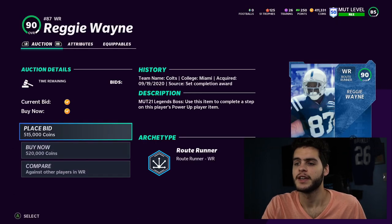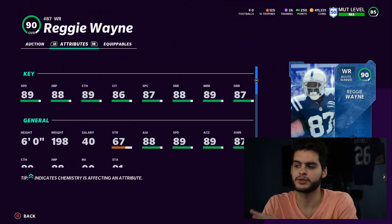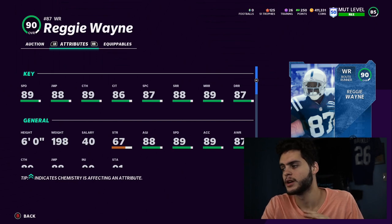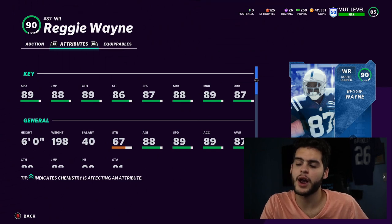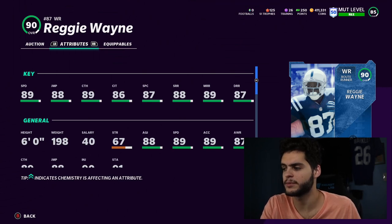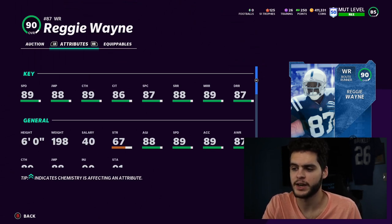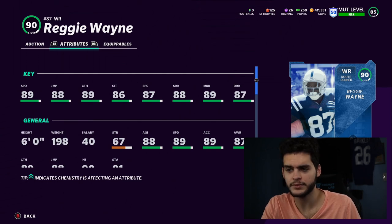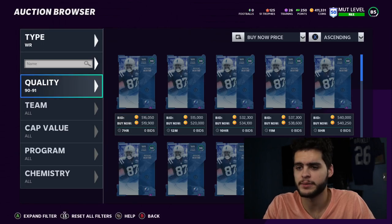Next is Reggie Wayne, one of the newest Legends that just dropped. He's the best receiver in the game right now. Powered up and chemmed up, he'll get the medium route running and deep route running thresholds. With Go Deep chemistry, he'll get about a 90-92 medium route, a 90-91 deep route, a 90 spectacular catch, and 90 catching — he'll have almost every threshold besides short route running and catching in traffic. He's going to be an awesome card.